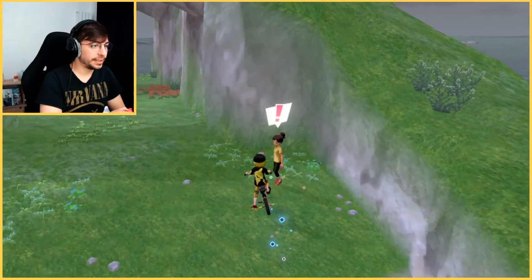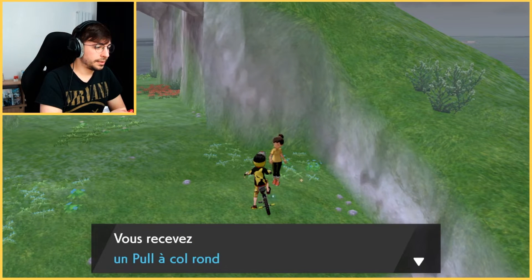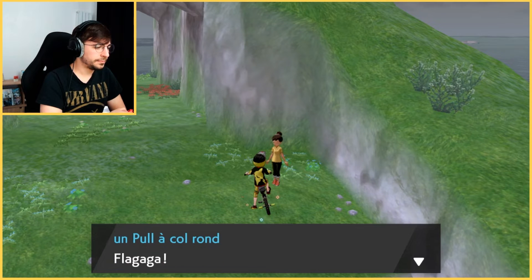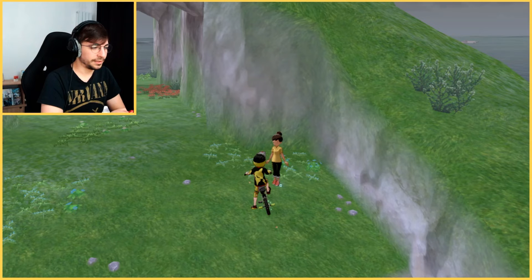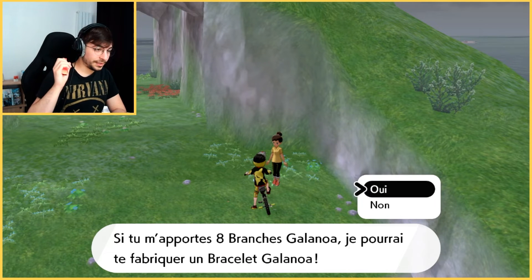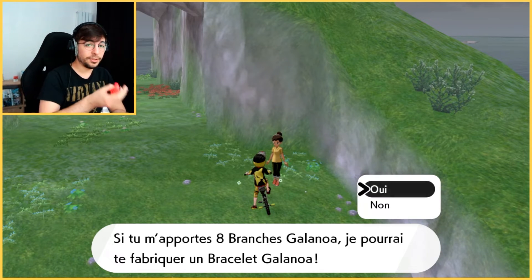And here we are. Apparently you get new options if you come with a Galarian Slowpoke and Galarian Slowbro. So we take it, right? You will be able to create the item that you can use on your Galarian Slowpoke to evolve it into a Galarian Slowbro.